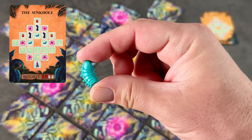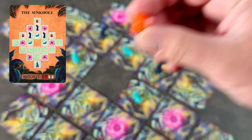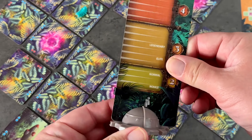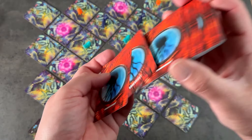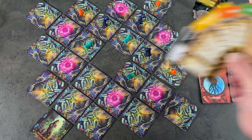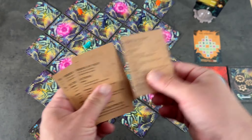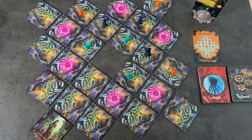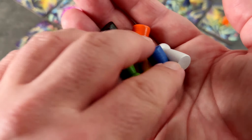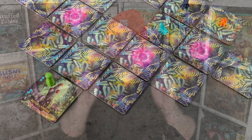We'll place the alien miniatures to match our pattern on the spaceport card, and then prepare the cardboard threat meter, setting it to your desired difficulty level. Shuffle the threat and equipment decks and keep them face down near the jungle. Randomly assign each player an adventurer, which will determine their color for the game as well as a unique special ability. Place each adventurer's matching pawn on the Fool's Landing tile, and at this point we are now set up and ready to play Forbidden Jungle.